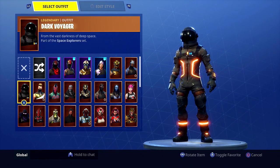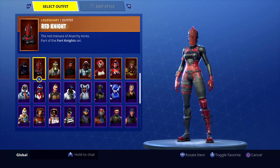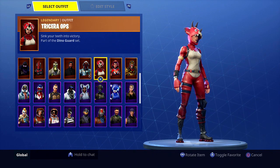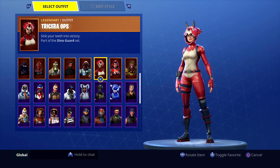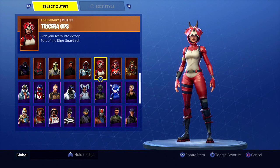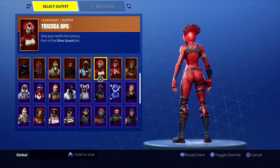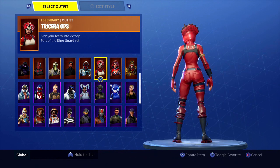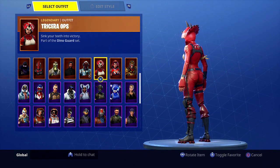Say you're low health and you have to hide in a house — that glowing skin is going to give you away so much. Also, the headpiece may affect you. Triceratops is a really good example. She has a humongous head with horns and some big ear-like feature. That gives you a little bit more of a target when you're trying to peek — people may see your little horns peeking out.